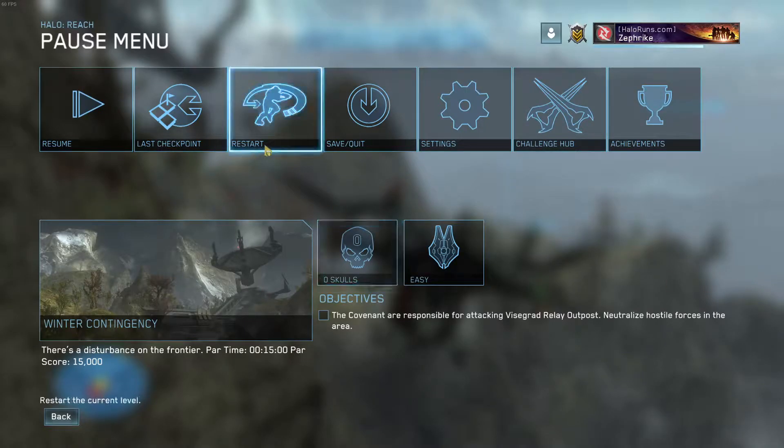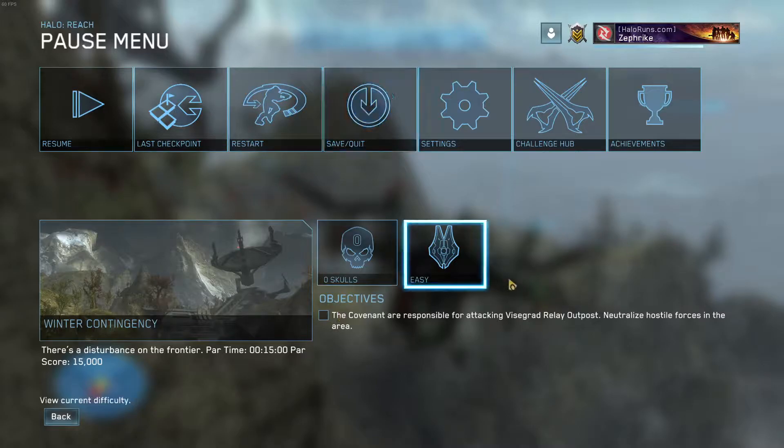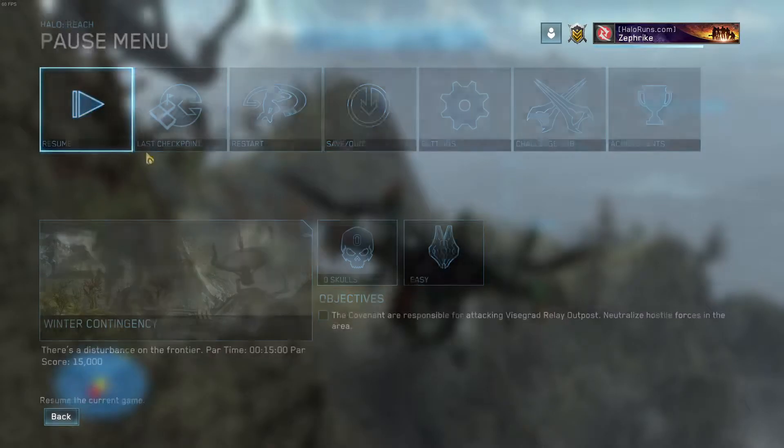Alright, hello. This is the outpost clear for Winter Contingency. I just got out of bounds with the Falcon. I'm going to do a quick summary on the easy ways to do the outpost clear.